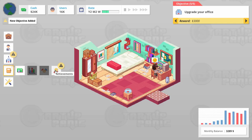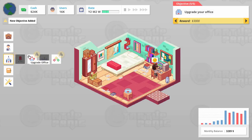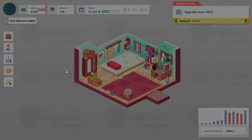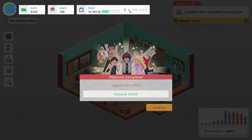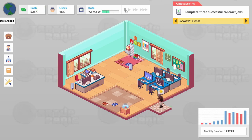Achievements — Tomy Stark. Lovely. Upgrade office. This will cost us two thousand bucks to get into the office, a five hundred dollar a month rent — that's doable given our current balance — and five employees. Another tiny build game. I should have gone on vacation first before I moved into the new office, because my guy's a little tired. 62.